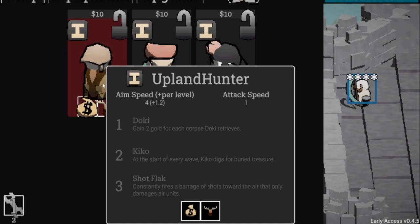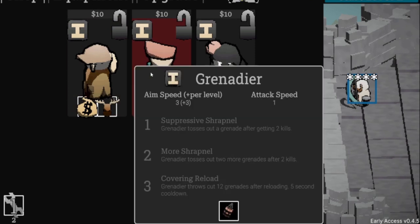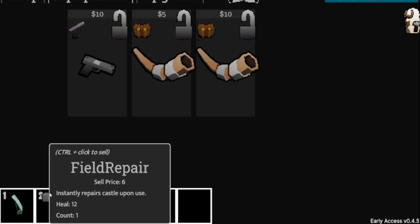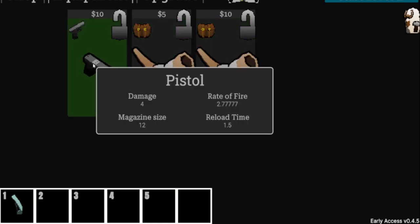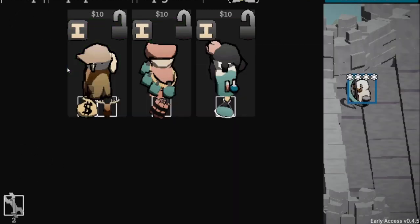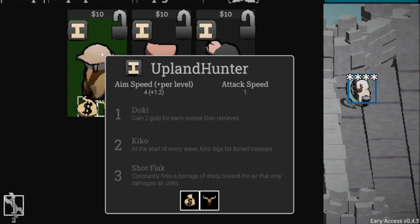In the shop: there's an Upland Hunter — 'Doki Doki gains two gold for each corpse Doki retrieves.' So this character has a dog that runs out, retrieves corpses, and you get money for each one. Big fan of that. I sell my starting item for ten bucks, then see 'Battle Horn: summon HP plus armor four' — not useful since we're not summoning. I grab a pistol. I'm going to lock both the money-bag character and the Upland Hunter since getting them early will help funds massively.